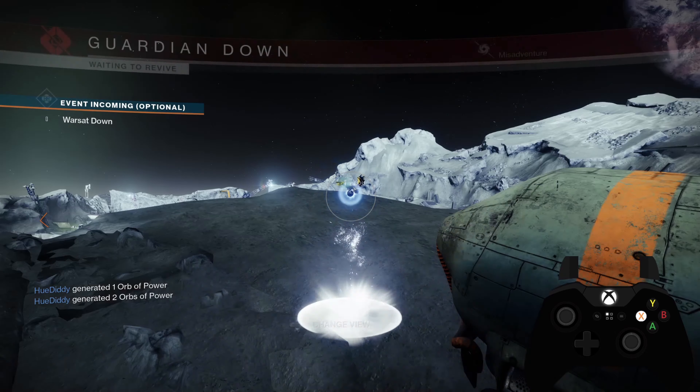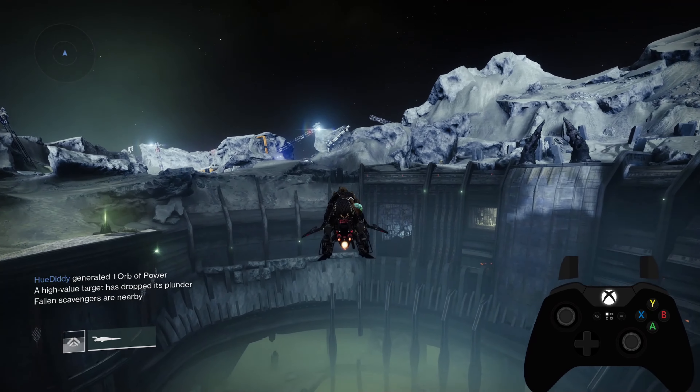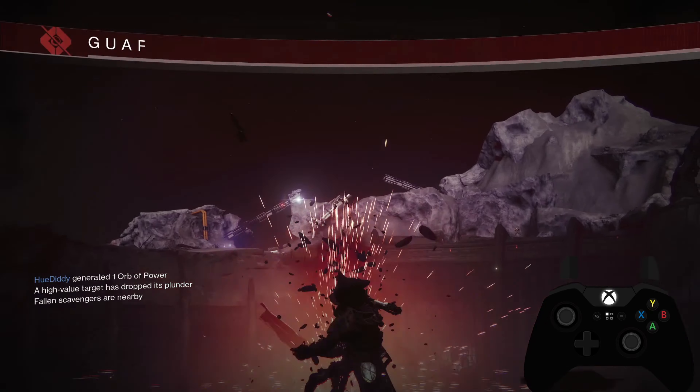For the purposes of today's video, we're in the Hellmouth on the Moon, and we're going to be using the Scourge of the Past raid sparrow. This sparrow is by far the best sparrow in the game, but you're more than welcome to use any other sparrow as long as it has the Destabilizer perk. And without further ado, let's just hop right into it.